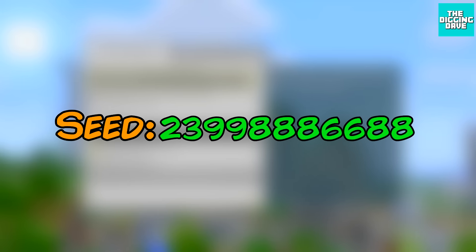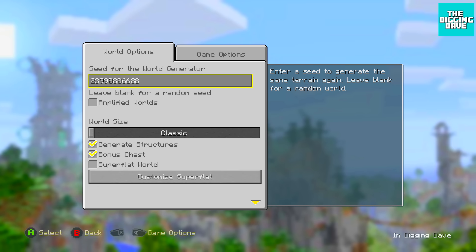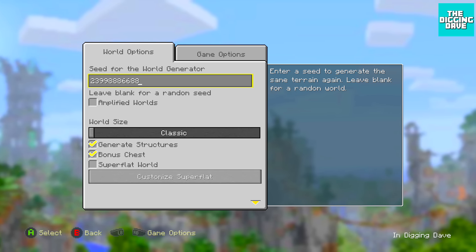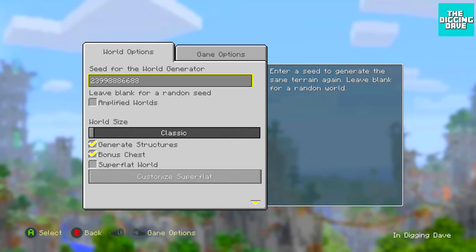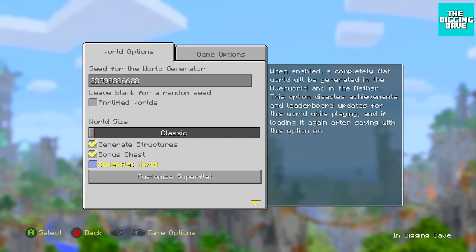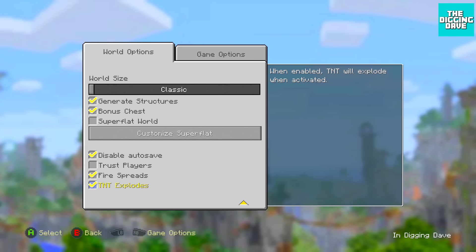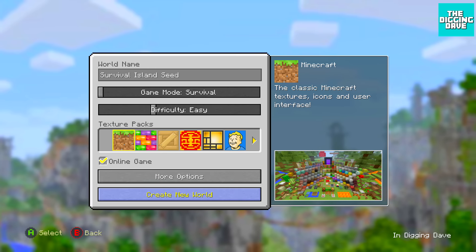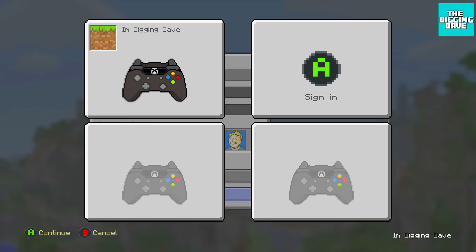The seed is on screen right now. I am showing you me loading up the seed, because I do have a lot of people that tell me that my seeds are fake. When the video is uploaded, you need to think - there's probably been updates since then, so try and get the seed as fast as possible, which means it's another reason to share this video to Facebook, to Google, whatever you want - show it to your nan, your dad.